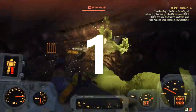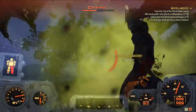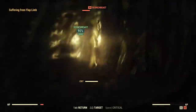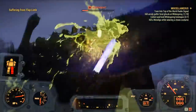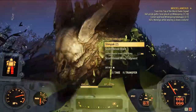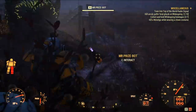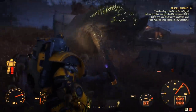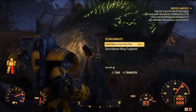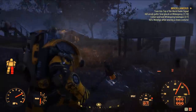Firstly, fusion cores will now drain faster. I haven't calculated exactly how much faster yet, but it's definitely faster. I'm kind of glad this change was made simply because in Fallout 76 you can wear power armor indefinitely and fusion cores are so common anyway — I don't think this is even going to be an issue for you. Another bug that was fixed was fusion cores resetting every time you log in, where your core would just be set to full. That's now been fixed.